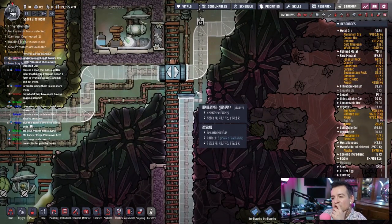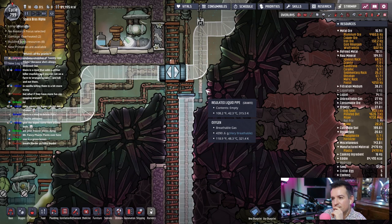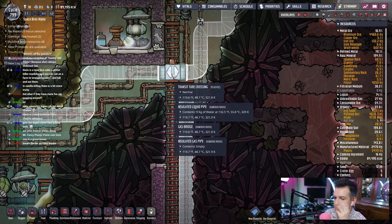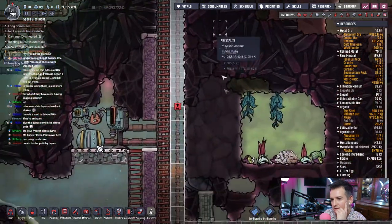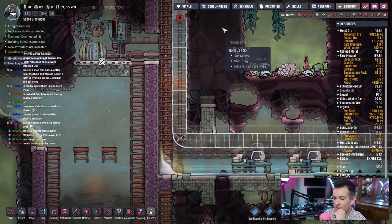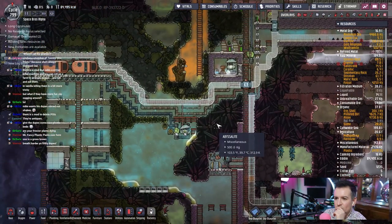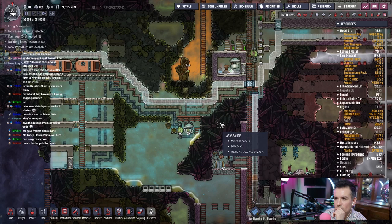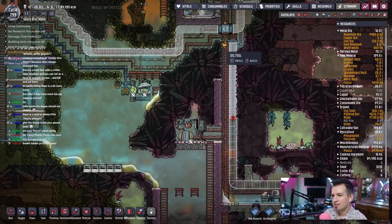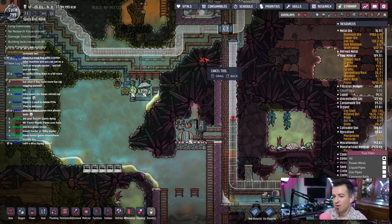We need to find a better way to do this junction here, this tube crossing. Yeah, it doesn't go over the ladder or whatever, under the ladder. I wonder if I should have it branch out somewhere else, like right here or something? I think we can go ahead and cut through this abyssalite here. This abyssalite's not doing anything for us anymore, because we own the bottom and the top. Let's start here by cutting all this up.